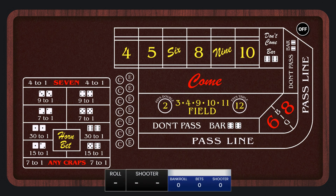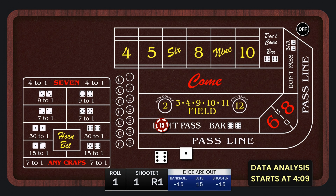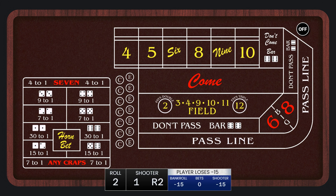Let me demonstrate the strategy by running through a couple of shooters. We start by making a don't pass bet, which loses to the 7 on the come out — twice. Not a great start. Then 2 craps — the don't pass wins. Then 6 to 8: we finally have a point.